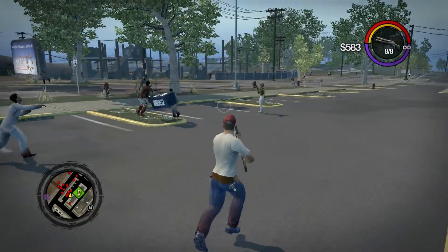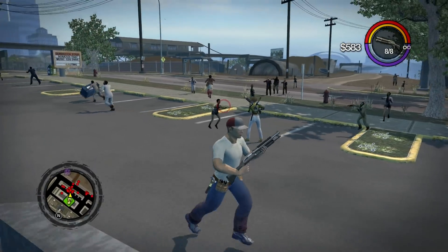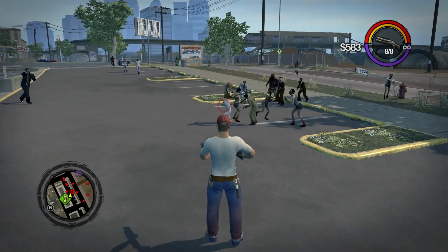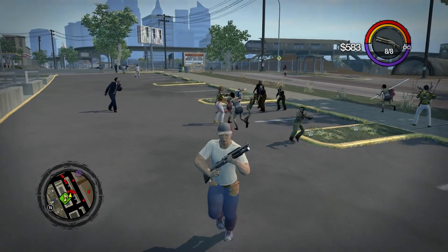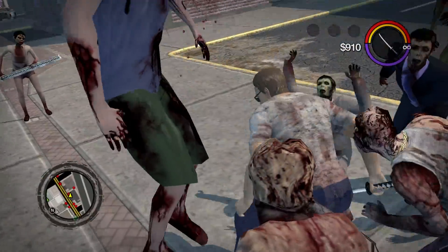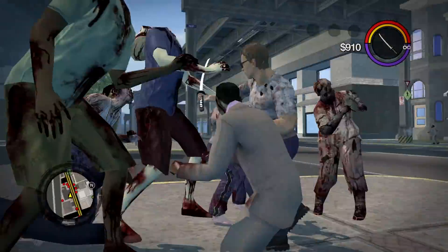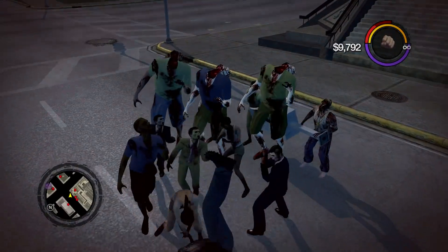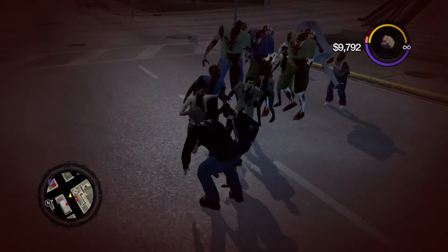You start off pretty weak until you pick up better weapons from survivors or find enough money to purchase weapons and vehicles. Since you can't play story missions or activities, the only way to make money is by killing zombies. When getting surrounded, it can be surprisingly tricky to escape. Compared to their uprising counterpart, these zombies take a lot more hits to take down. So unless you have some shotgun ammo, you're likely to be devoured.